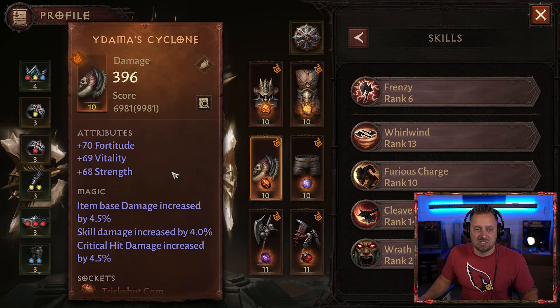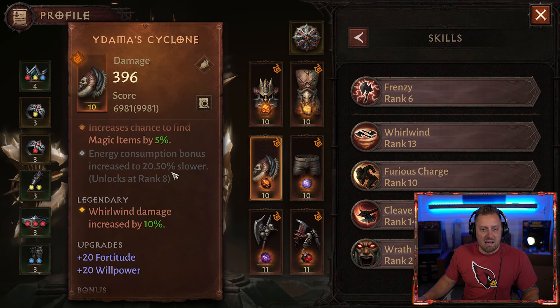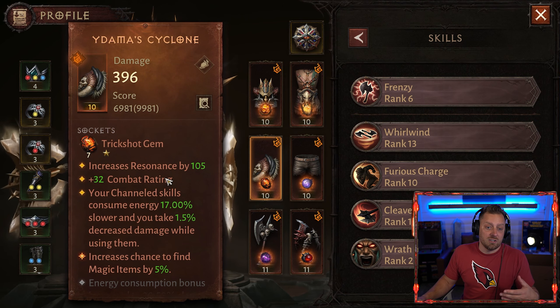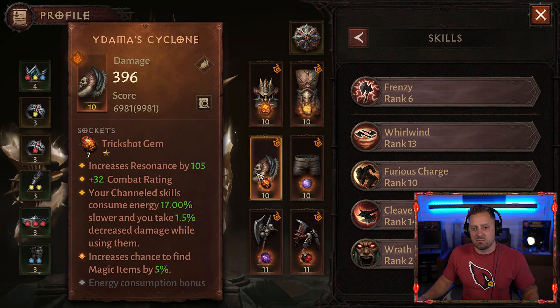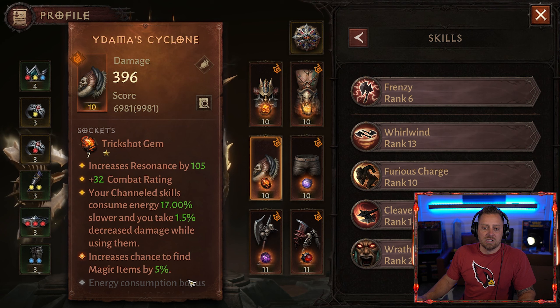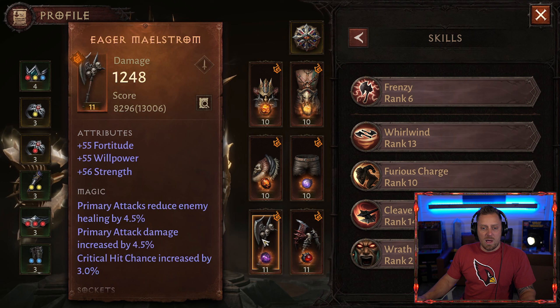We have Yadama's Cyclone — another triple stat. The legendary ability is Whirlwind damage increased by 10%. If you're a Barbarian, you're always going to use this — it's just so good when you're Whirlwinding almost everything. We're rocking a one-star Trick Shot inside, and the whole plan is to get gem resonance with all my one-star slots for more Whirlwind damage. With resonance, channeled skills consume 17% slower and you take 1.5% decreased damage while using them.